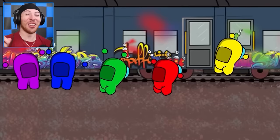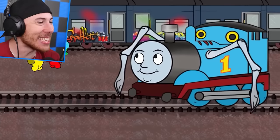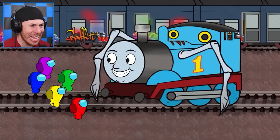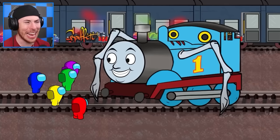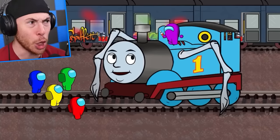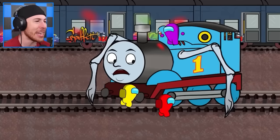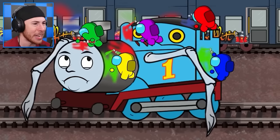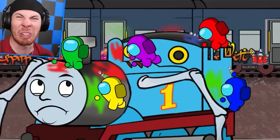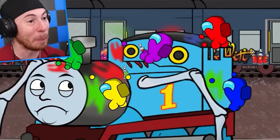Level three starts with the crewmates celebrating and painting — but is that Thomas the Tank Engine? Why does he have those legs? Those are the same legs Choo Choo Charles has. I don't think Thomas the Tank Engine is supposed to have spider legs — that looks really suspicious. They're all spray painting on Choo Choo Charles — this is a very bad idea. Green just farted! That's gross — I guess he had some beans the night before. He keeps farting — he's farting a lot right now.